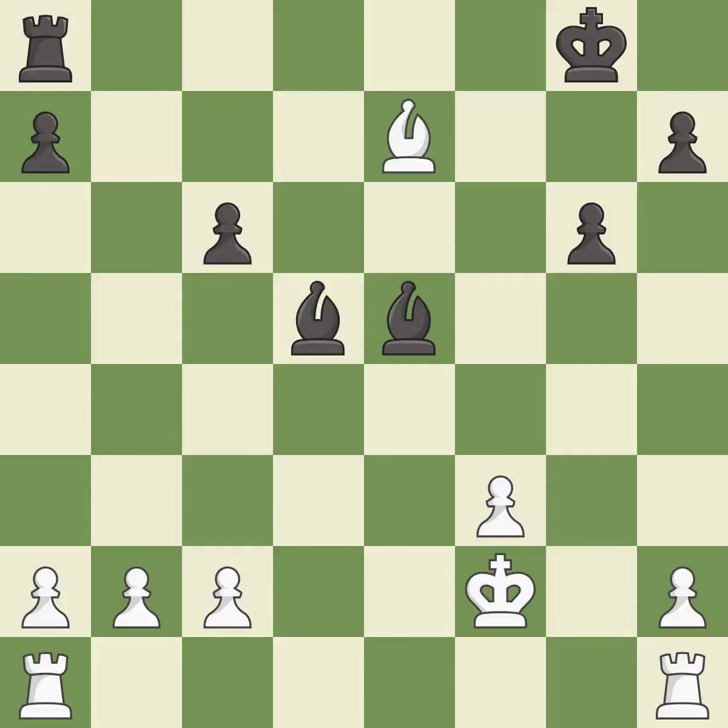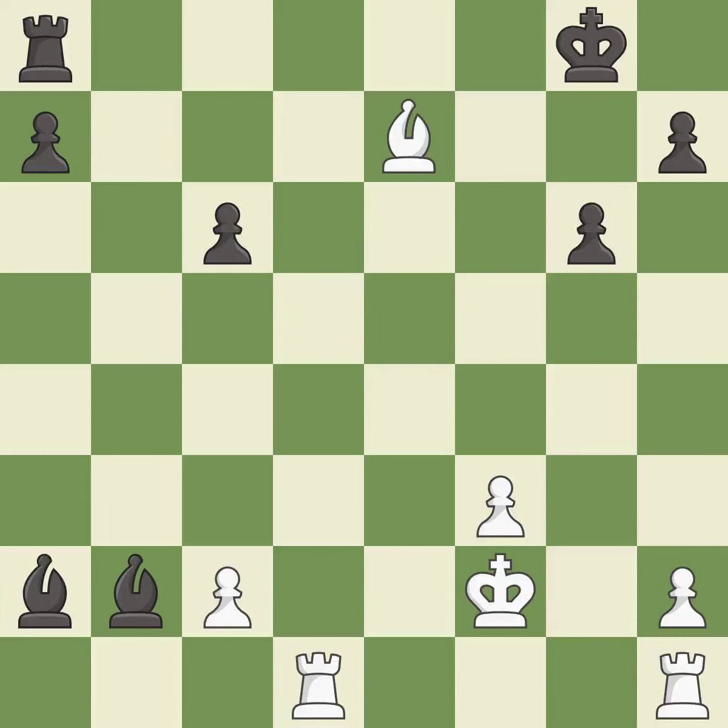This defends the attacked pawn. This stops the opponent from being able to take an open file with a rook — it is excellent. That was a free pawn — it is best. This develops a rook off its starting square, getting it into the action — it is excellent. That pawn was free for the taking — it is best.